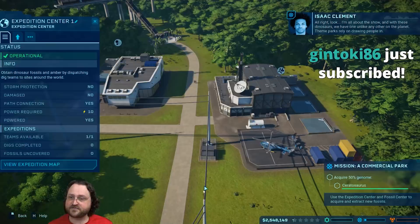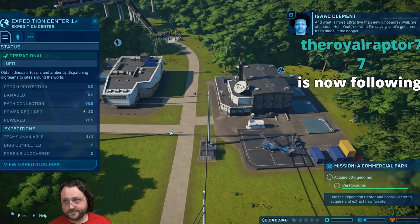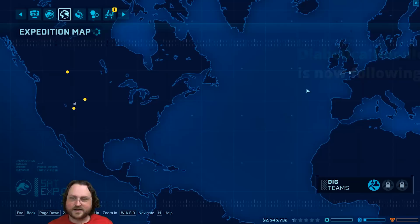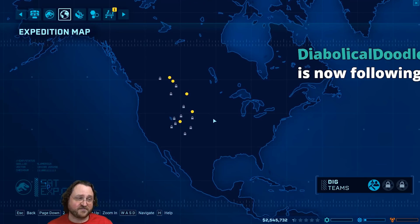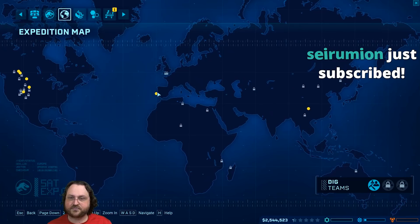This is our expedition map. There will be expeditions all around the world - we can already go to Portugal where there's also a place to get the Ceratosaurus, and over here in China, the Huoyangosaurus. There's a local site at Morrison Formation - a little cheaper at 75 grand to mount the expedition instead of 90 grand. We'll go there. The yellow dots have never been discovered, so they're going to be richer sites. They'll bring back what they find to the fossil center for extraction.